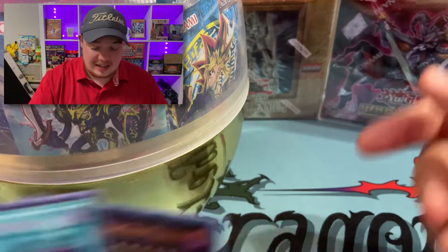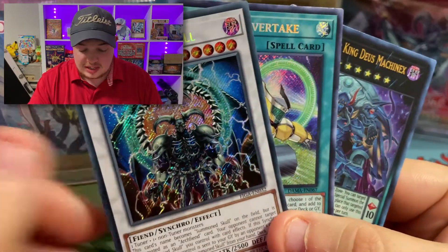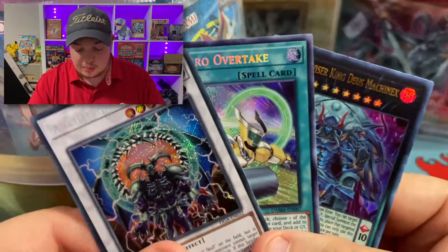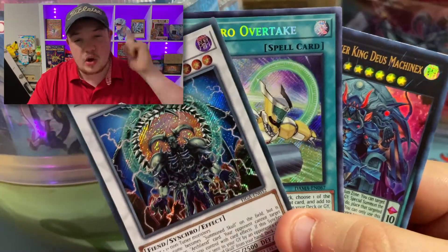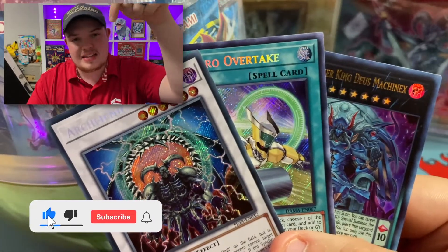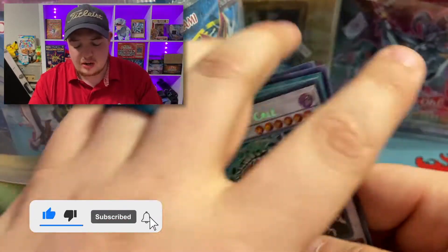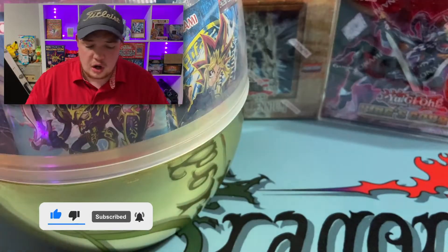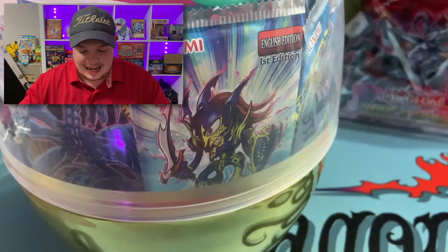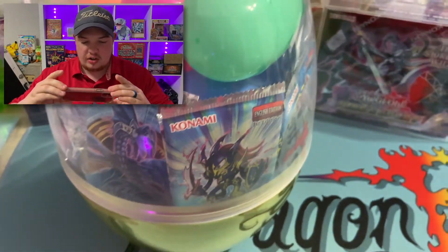Before we get started, we're gonna be doing an epic giveaway — giving away these three cards. This Archfiend's Call has a very sick looking artwork, so super happy to give it away to one of you guys. All you have to do is like this video, hit that subscribe button down below, and comment what your favorite pack is that we're gonna find inside of this gigantic Easter egg.